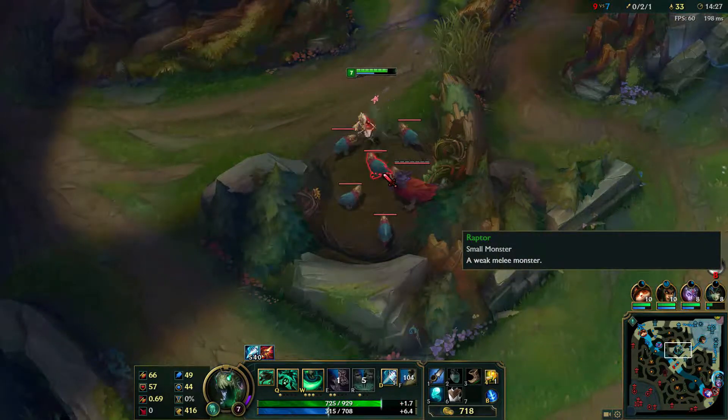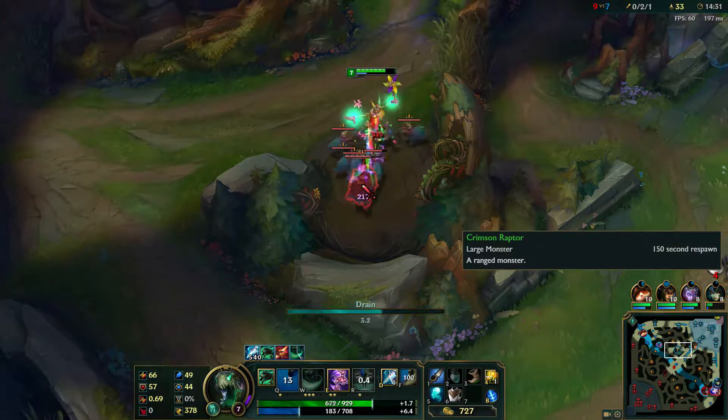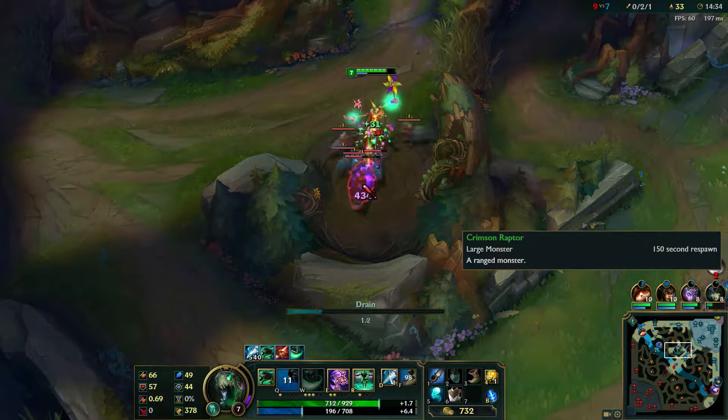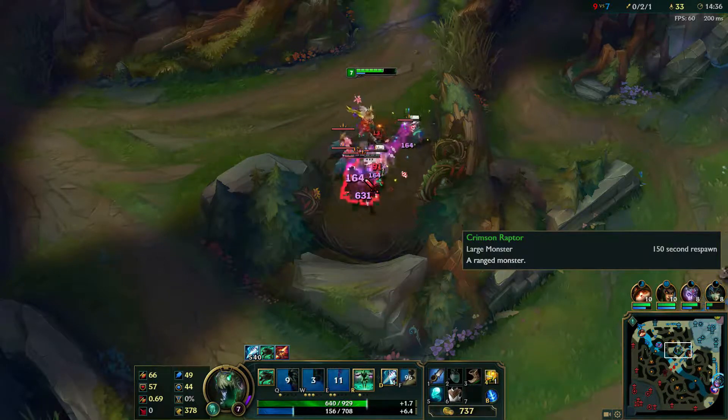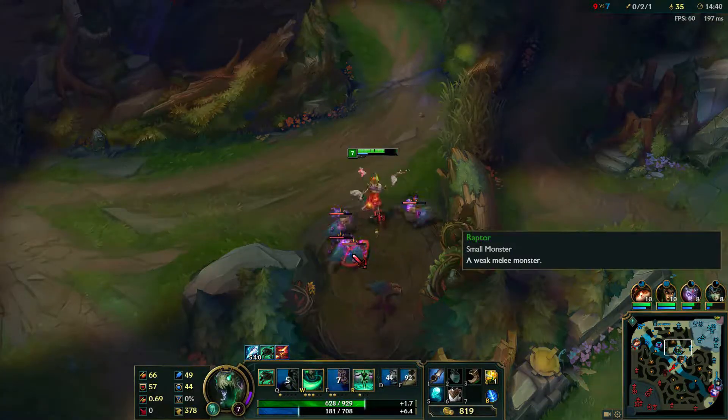First, we have the raptor camp. This camp, located near the middle lane, has a pack of fierce chicken monsters that will swarm an opponent to take them down. Individually, they don't do that much damage, so it's a good idea to use some area of effect or multi-target abilities to take them on.